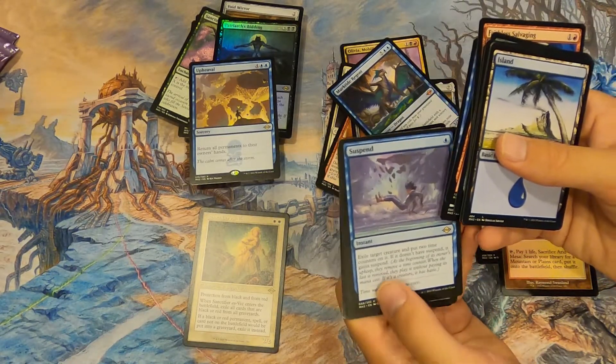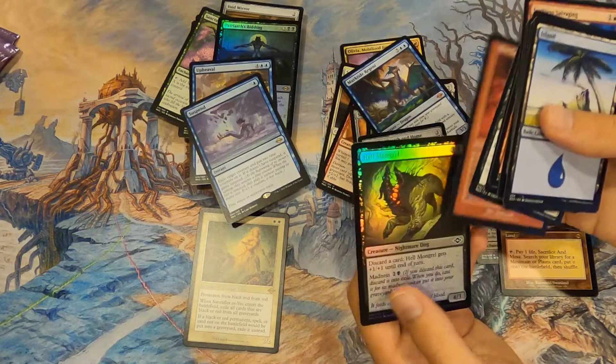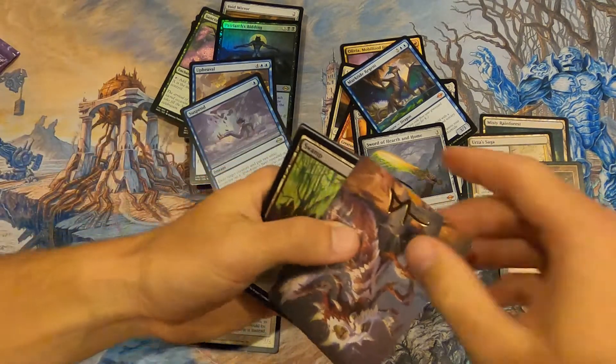Sword of Hearth and Home at $26 — Suspend is a cool, I think underrated card. Then literally nothing. We've got four packs left — come on, we need momentum!